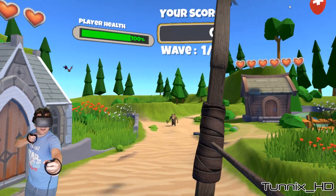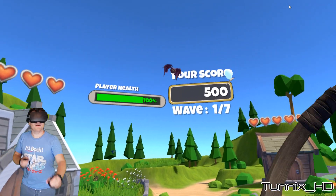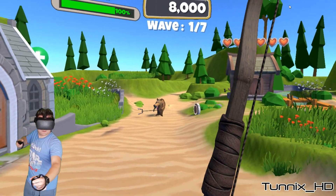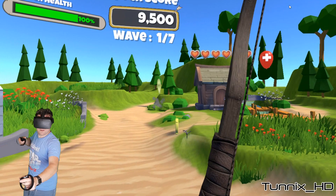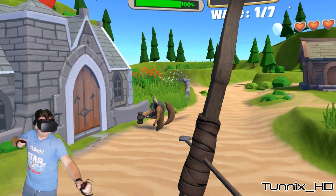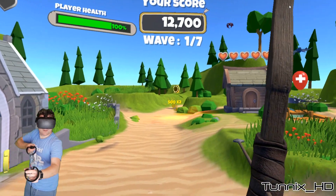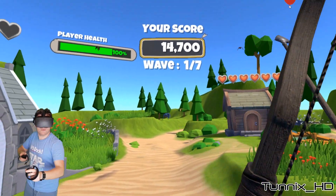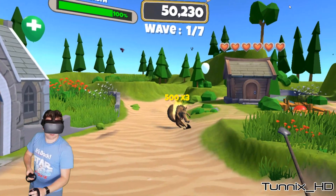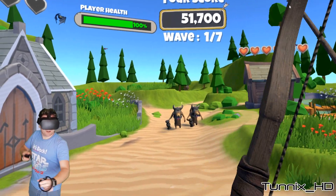So it looks like health blooms, and we have our first little wolf coming up here. And then we have these bat creatures. It looks like you have to shoot the coins to get the points after you kill a wolf. So it looks like they come from all sides, which is going to make things a bit harder. I'm not too sure why I have health — maybe it's the building health.